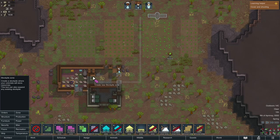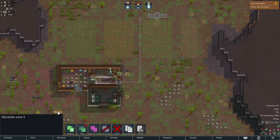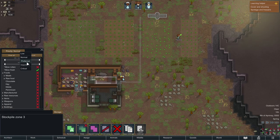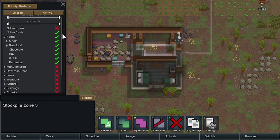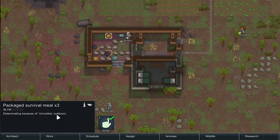We're also going to put another stockpile within this freezer. We click the storage button, clear everything, and only allow fresh items. We'll put the priority to high/preferred — because if this stockpile has allow fresh at a higher priority than the main one, items will automatically come here first, and once this is full, they'll go there. So we're going to tick all the meals and animal corpses to go into this freezer, meaning they will be refrigerated.